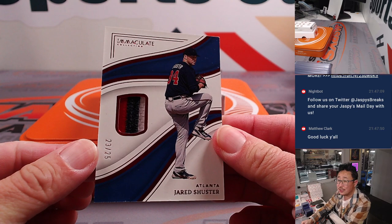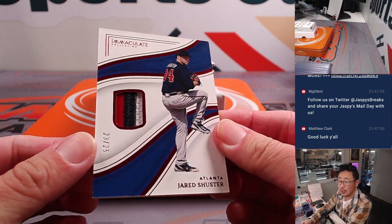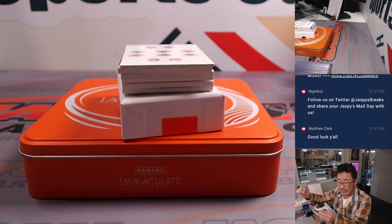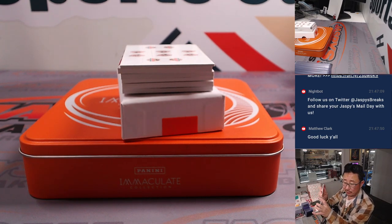We'll start off with the Braves' Jared Schuster. 23 out of 25, three-color patch. Nice little patch in that small window. That is the NL East — that'll be for Jose.